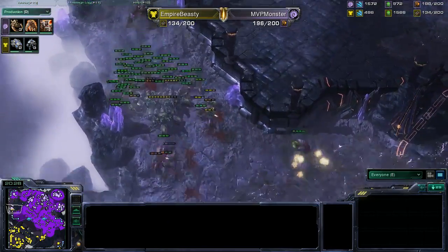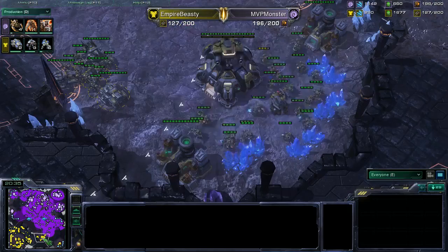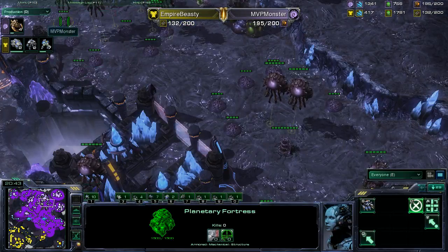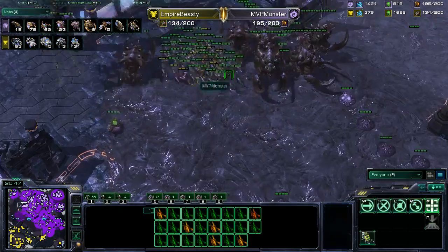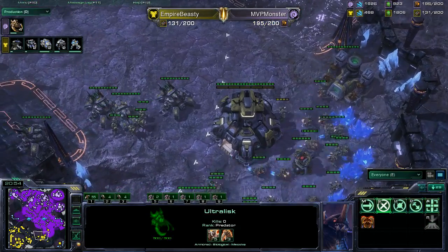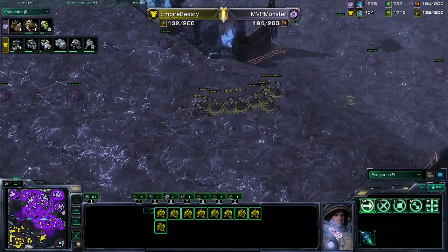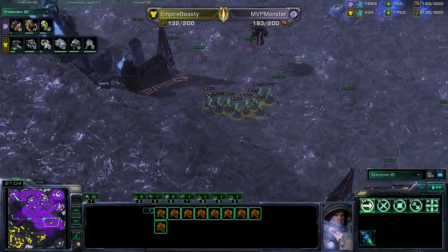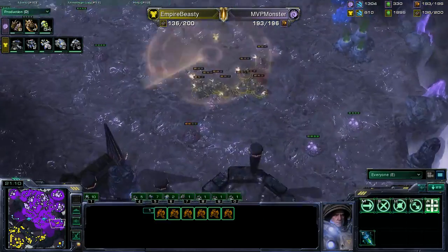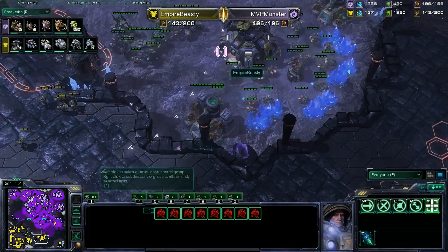The infestors and lings move forward. One fungal goes off, coming in from multiple angles — it's Monster cleaning this up rather easily with great use of infestors and lings. More ultras on the way — he has six ultras and will be up to ten very soon. Ultras are pretty good against Terran, especially the siege tank-marine composition Beastie Cutie is running. Beastie Cutie is using as many scans as possible trying to clear creep, making the Zerg much less mobile — very smart play.